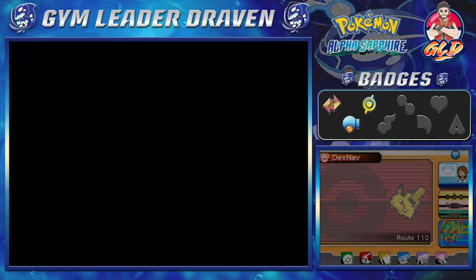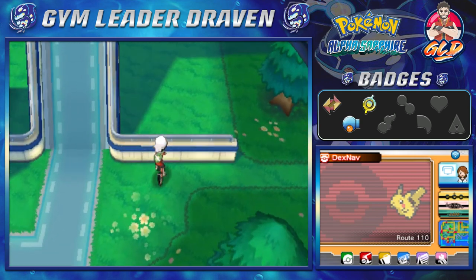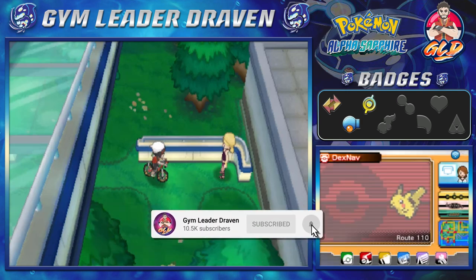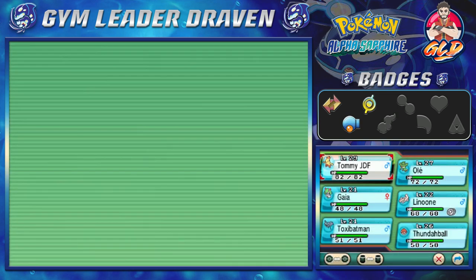Here we are going into the cycling road, and believe it or not, here's what else you can actually find — there's a sparkling spot. A material you click on, and you will find yourself a Manectite, which is the mega evolutionary stone for Manectric. And well, there is somebody there looking at us.